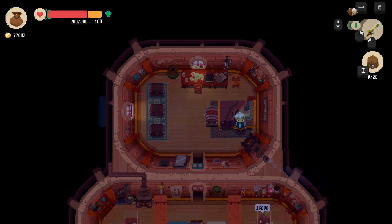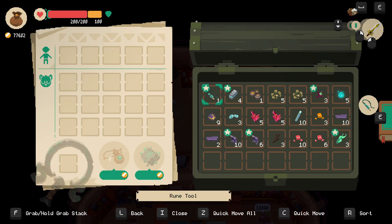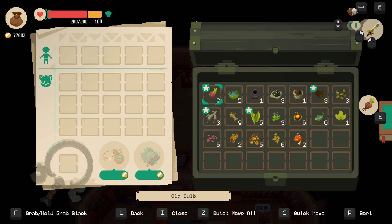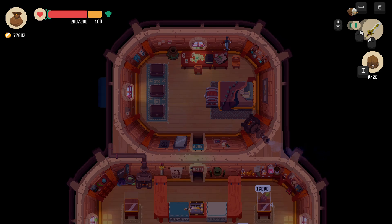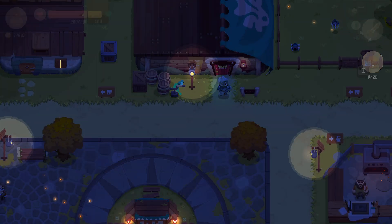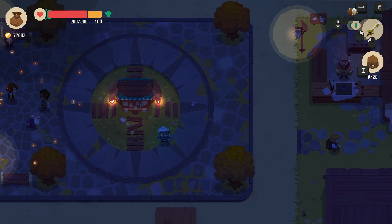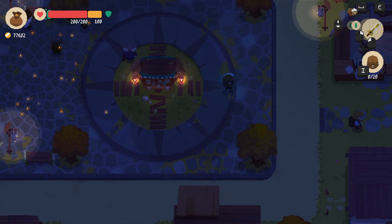Alright, hello everyone and welcome, or welcome back, to the Pandemonium. I'm PapaGuy and let's continue our Moonlighter playthrough. This was for a quest — this has been sorted for the golem dungeon. This is the forest dungeon, and just some weapons in there. It's evening so let's get out and quickly check, just making sure I'm not missing anything. Let's go to the golem king.